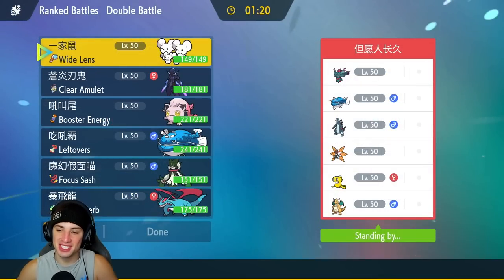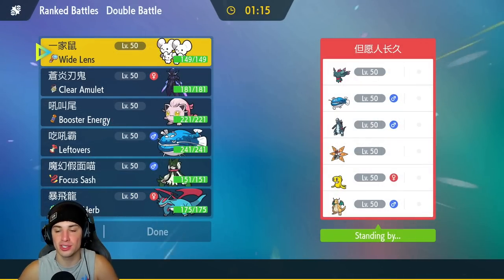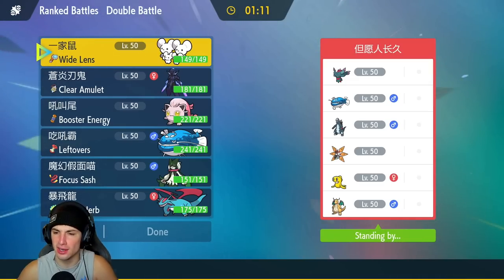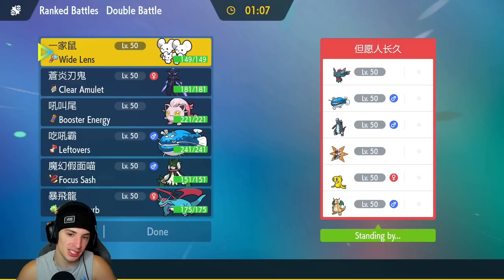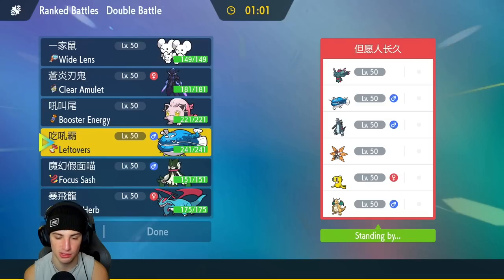First match — we're going up against a Fluttermane and Dondozo-Tatsugiri combo team. They're also rocking Baxcalibur, Iron Moth, and Dragonite. Pretty stacked team. They're definitely bringing Fluttermane. We're going to need something to counter it and I'm feeling Ceruledge could be the play. I could go Ceruledge, and I want to bring Meowscarada — it's not bad against Fluttermane since we could Sucker Punch it.